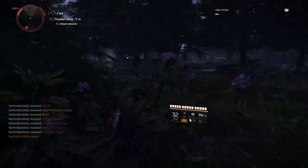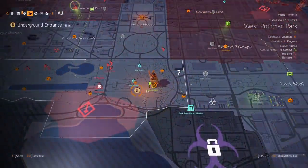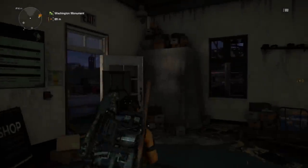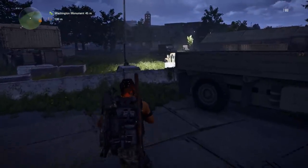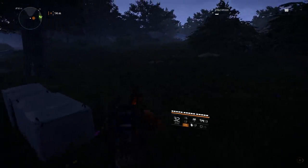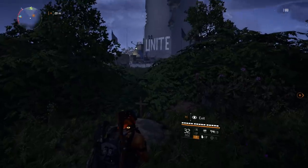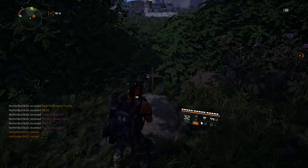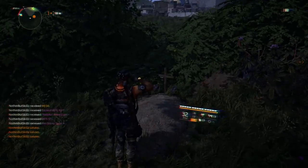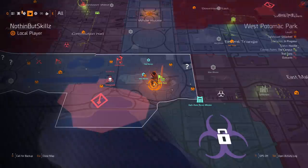The second grave site is southeast of the control point — fast travel back and head just south of it. This one is hidden in some bushes but is right there on its own. Get close enough, salute, and wait for the screen flicker to confirm it worked.